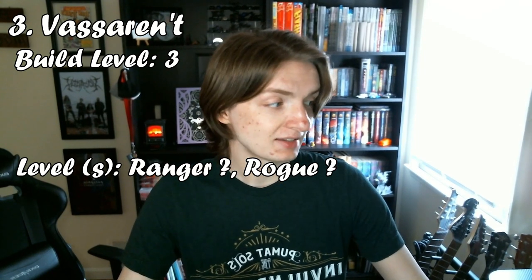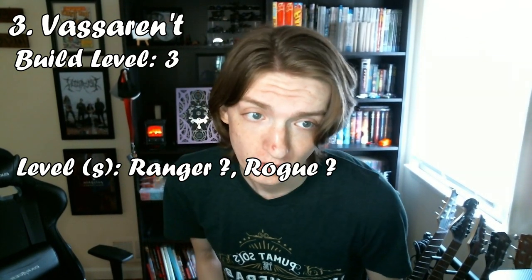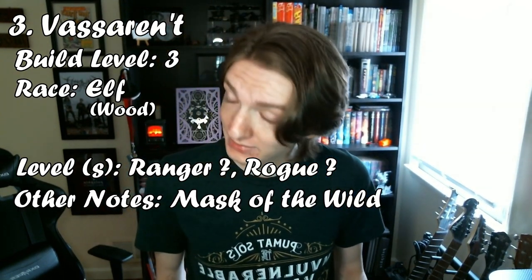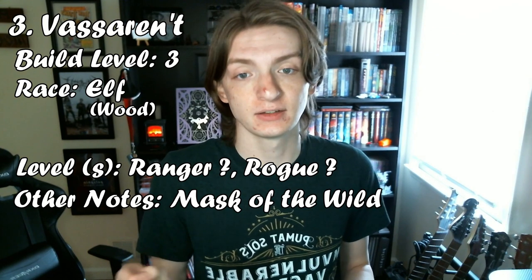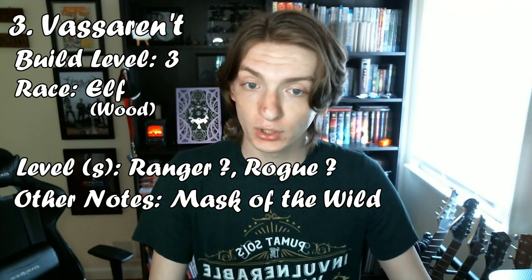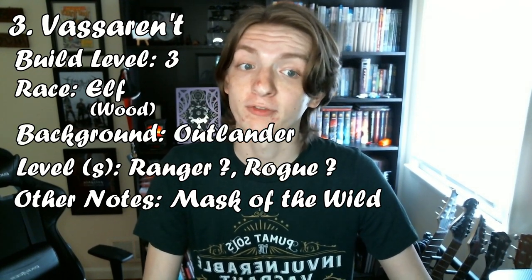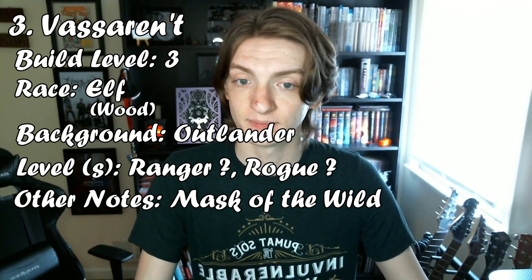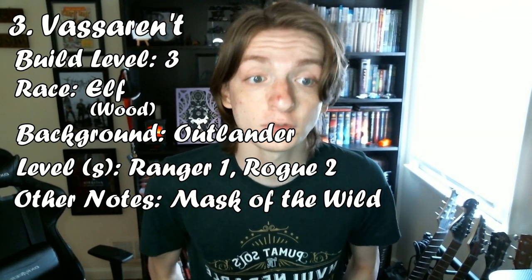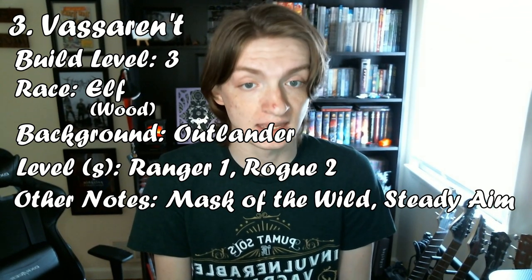Number 3 is a level 3 character I've called Vasarant, a reference to the twins from Critical Role, as this character is a multiclass Ranger Rogue. You first need to start with your race — go with Elf, and Wood for your subrace. This is because of their Mask of the Wild feature that lets them stealth better, and the extra 5 feet of movement goes a long way with the Rogue's Cunning Action. You can also take the Outlander background. Take your first two levels in Rogue and gain all the usual benefits. Ask your DM for the optional Tasha's feature, Steady Aim, as well.